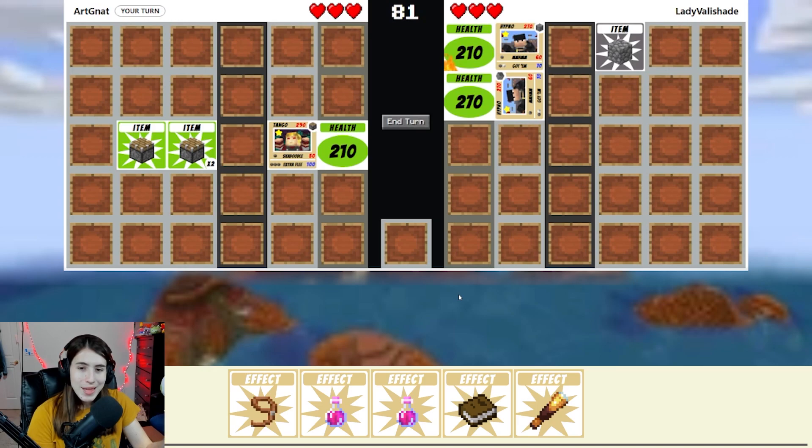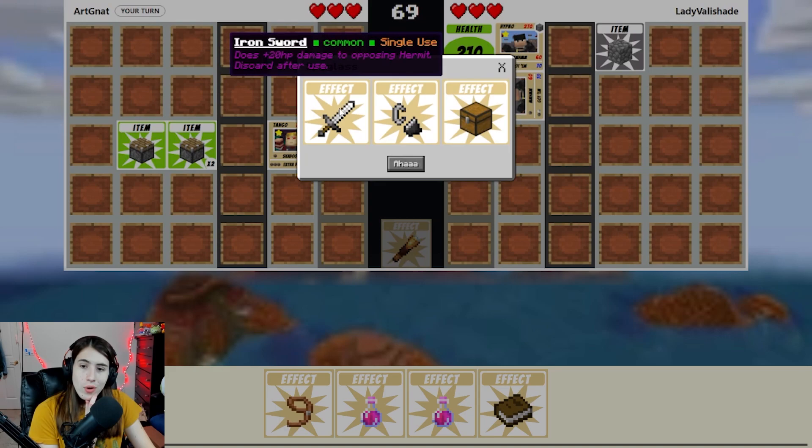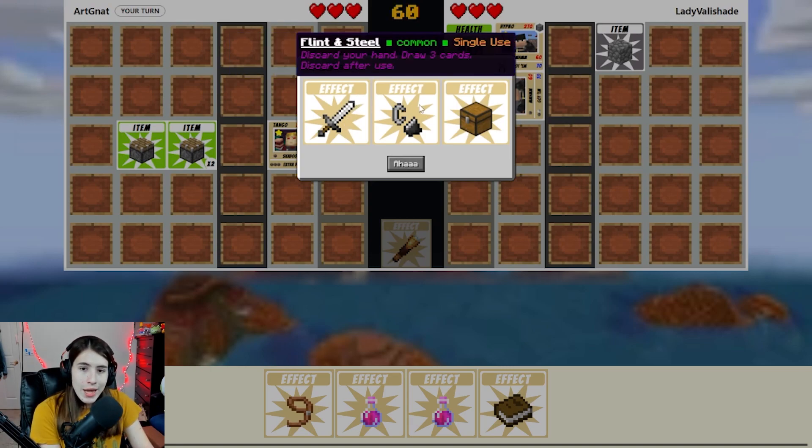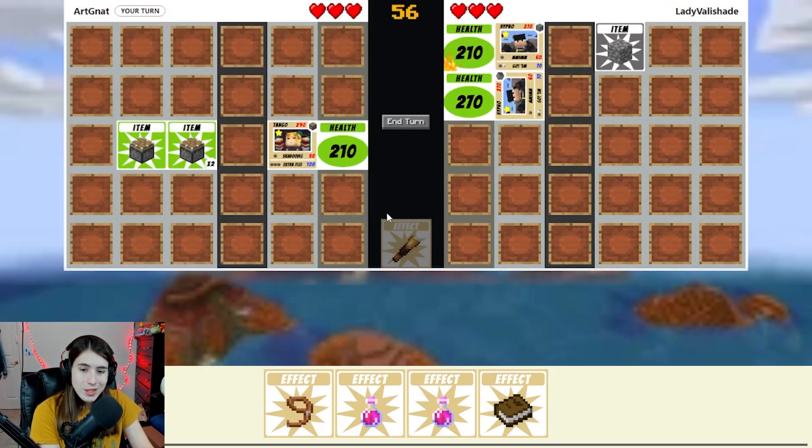I was thinking of using the lead, but then when I attack it's going to go to the hermit and they'll have an item card, which I don't want. But I want to actually use the spyglass — I'm curious to see how this works. That is actually very helpful to know that they can add on 20 damage to anything, so I've got to keep that in mind. They at least have an iron sword, and the other stuff doesn't impact me too much.